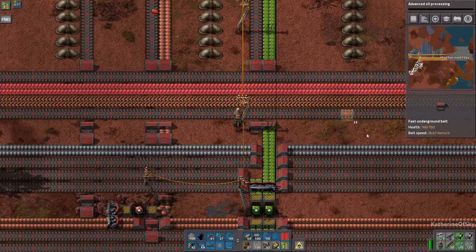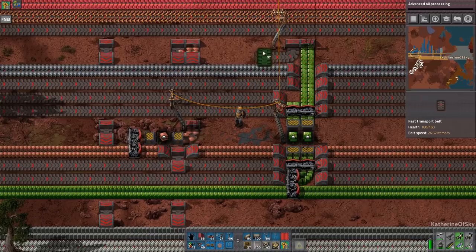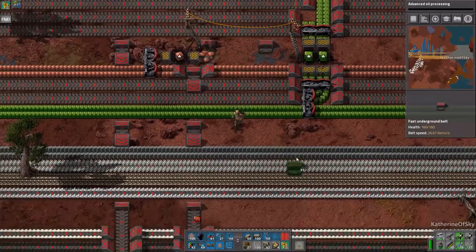This is unstacking green circuits. Do I really need that many green circuits? I don't think I do. I'm pretty sure I don't, in fact. It's just fine, though - we'll be okay.